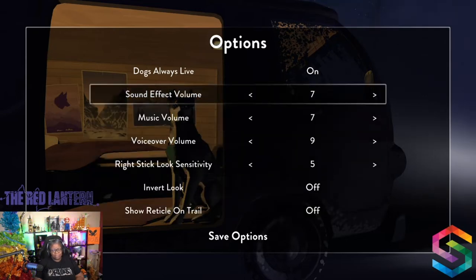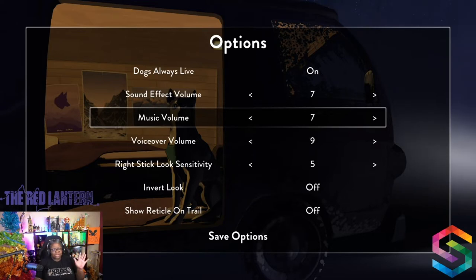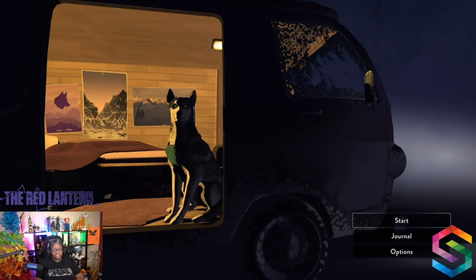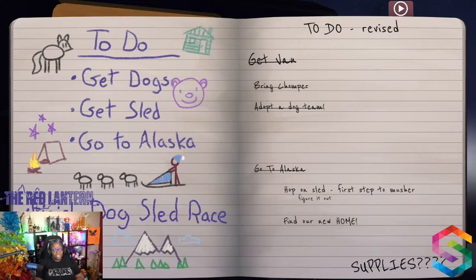We also have some basic options including sound effect volume, music volume, and voiceover volume. There are subtitles already built into the game, so you don't have to worry about turning those on and off. The second thing I want to look at quickly is the journal. Here's where we have a list of things our protagonist wants to do: get dogs, get a sled, go to Alaska. And she wants to do a dog sled race — possibly like the Iditarod.